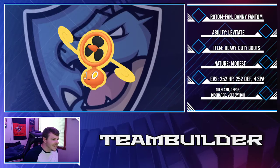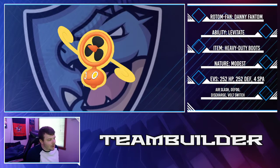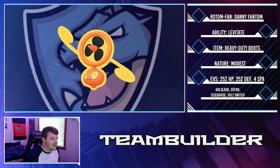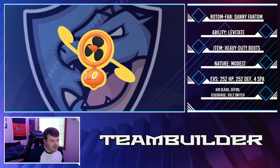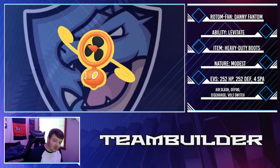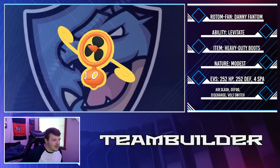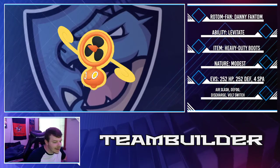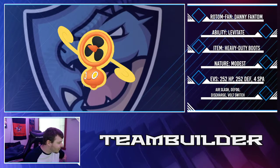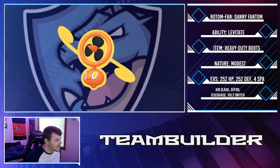This is Danny Phantom — Rotom-Fan with Levitate, Heavy-Duty Boots, Modest nature, max HP and max Defense. This was my primary hazard remover for the week. I originally started with a Nasty Plot set but figured Defog was too important. I went with Discharge for paralysis, Air Slash, and Bolt Switch for utility and to escape sticky situations. It makes my type matchups better than Magneton would.